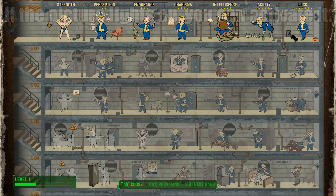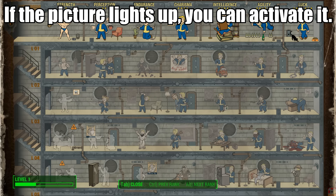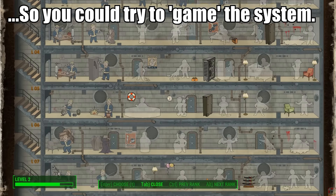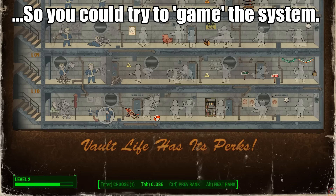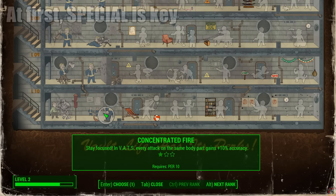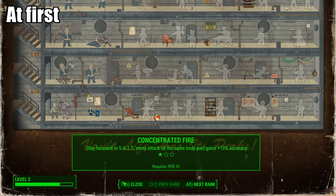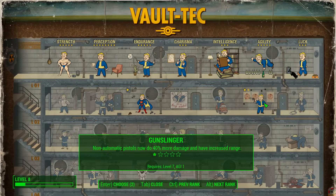So if a perk is colored in and doesn't look like an outline of something, you can put a point in it right away. The odd thing there is you could, in theory, at level one put a point in the very bottom — this is the part that trips up most folks. Again, the only thing you need to worry about at first is your SPECIAL amount. After you've unlocked the ability, you can pump it up further with more skill points, so I can turn this 20% pistol damage into 40%.